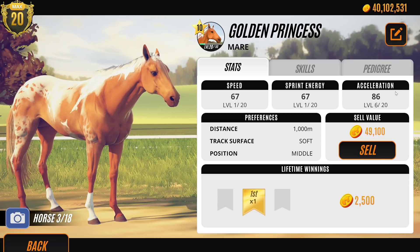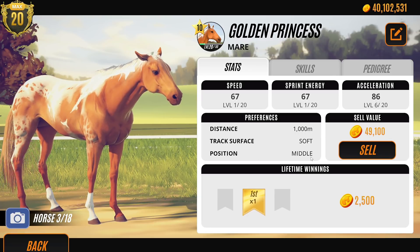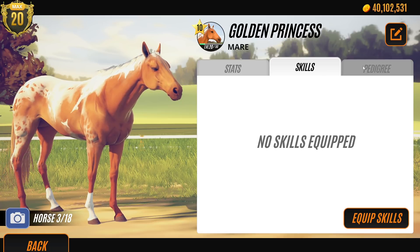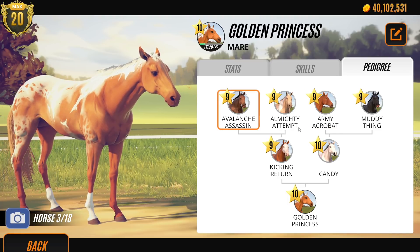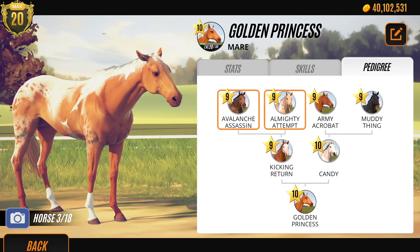So her stats aren't the best — okay, they're not — but she's beautiful, so that's the main thing. She's a thousand metre distant runner, she's got soft ground, and she's a middle pack preference, which normally — if you guys know — my favourite pack preference is front. I don't really know where this colouring came from; it was completely random. I think it's probably from this one here, this almighty attempt.